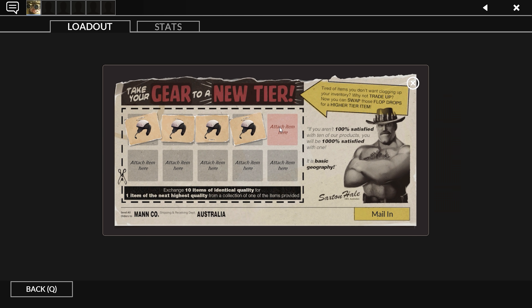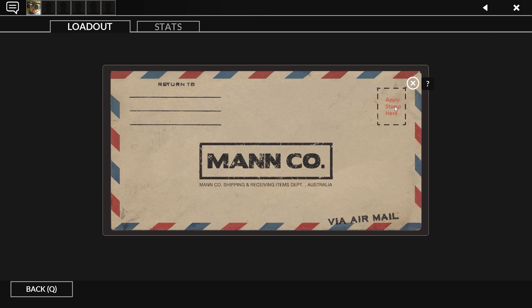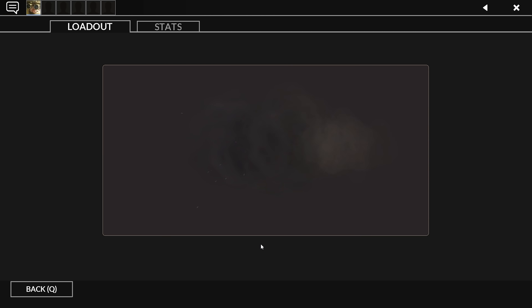Select the items you want to use, mail it in, apply the stamp, and Bob's your uncle.